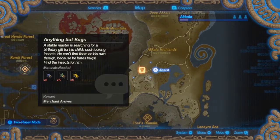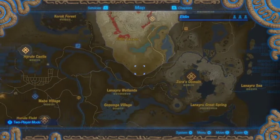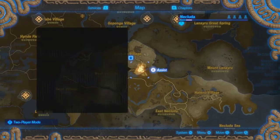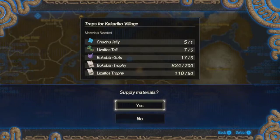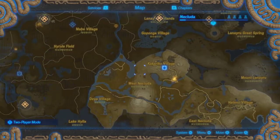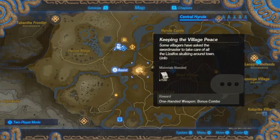What does this stable open up? I need five of each bug, which means I'm probably going to have to do something that involves going up the trees. Lizalfos tails — but I need 100 for that, and it gives me plus one for Link.